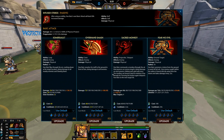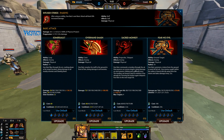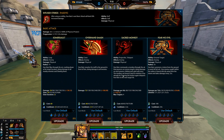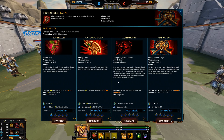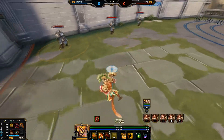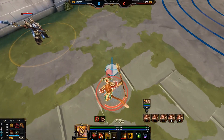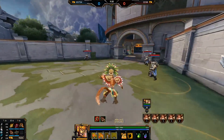On to Humbats' third ability, Sacred Monkey — you're going to be maxing this second. Humbats commands a monkey through the air that pounces on enemy targets, doing damage on each pounce, hitting each enemy god only once. It can bounce back between minions that have already been hit, which also applies to jungle camps — you can think of it like a Naja ring on minions and camps. On gods, it only bounces to each god once. Pressing 3 again teleports Humbats to the most recent target the monkey hit.